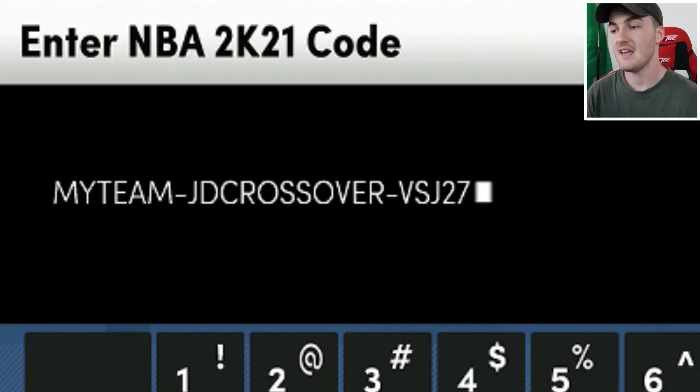This code is a creator code — MyTeam JD Crossover vs J27. It's for a random promo pack; you'll get a locker code with three promo packs, completely random. You have no idea what they are until you type in the code, but it's guaranteed. It could be Idols, Loyalty, or anything — these codes don't expire for a long time.